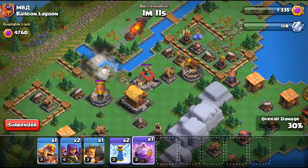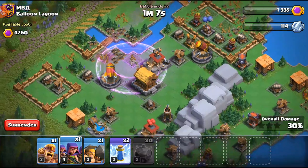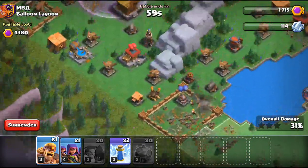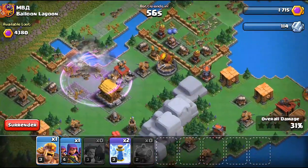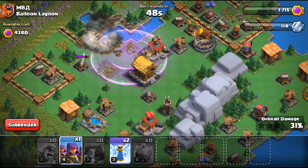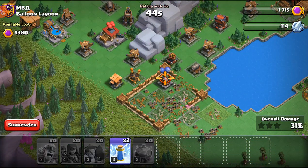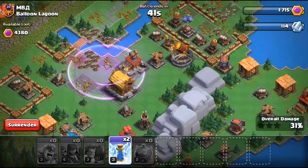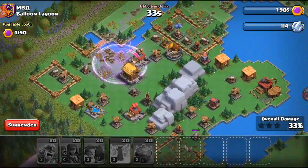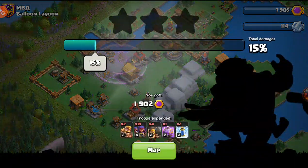I'm going to drop a rage right here so that if my clanmates attack from the top, they can use that rage to their benefit. We just got the rocket artillery, so the next one will be on the other side — if they attack over here they can use the rage as well. I'll use my last archers and some lightning spells over here. Not a bad opening — probably two more attacks can get this cleaned up.